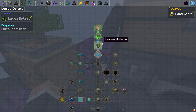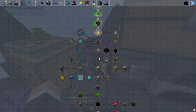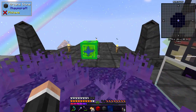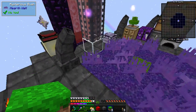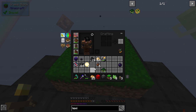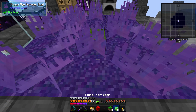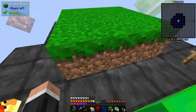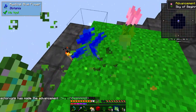Next we have petals - it doesn't say how we get the petals. Now the pure daisy is the one I want, because that's the one we need. Without that we can't really do very much. Pure daisy is where it's at. I don't need to go very far in Botania for this to work, just a tiny amount. So let's set this up here - look at that grass, that is lovely! Where is our floral fertilizer? I wasn't sure if that bush dropped that.